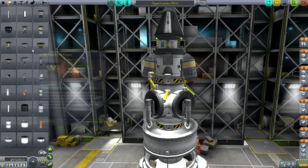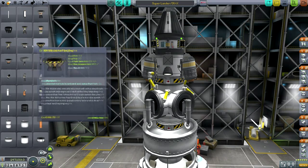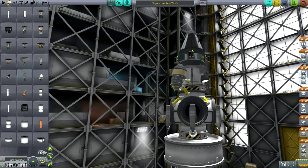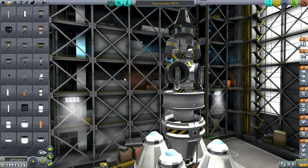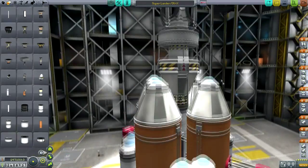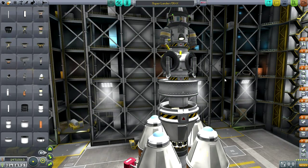With the two lander stages, we can land on bodies with about 0.5 G's of gravity — so not Tylo or Laythe, but Duna, Ike, Bop, Pol, probably even Val, the Mun, and Minmus are all fine. There is a transfer stage, but it's only got enough fuel for about a Duna-ish transfer, so some of the lander stage fuel will have to be burned to reach somewhere like Jool. The two lander stages each have about 2,000 meters per second delta-V.